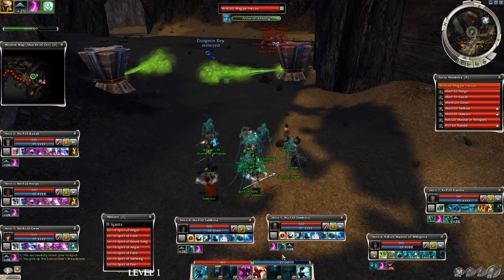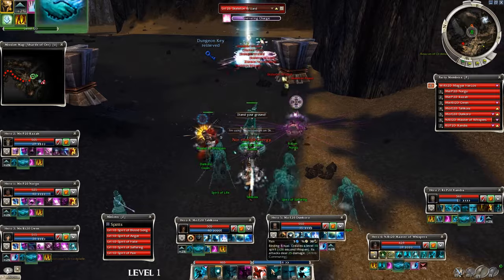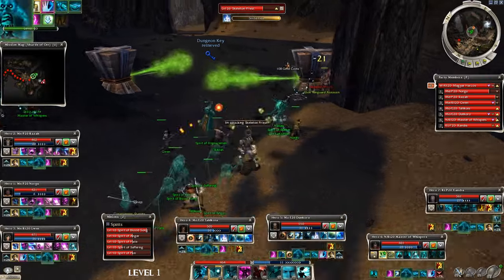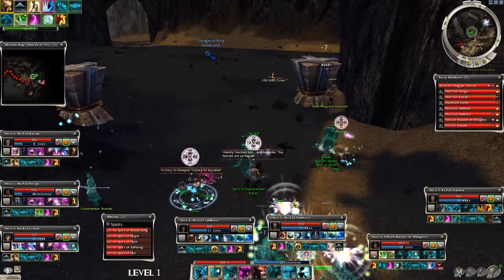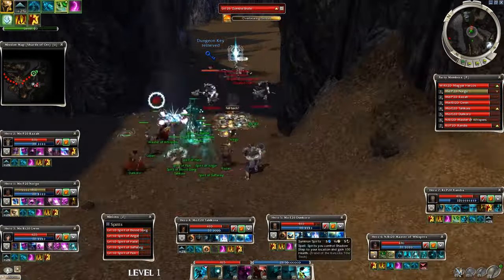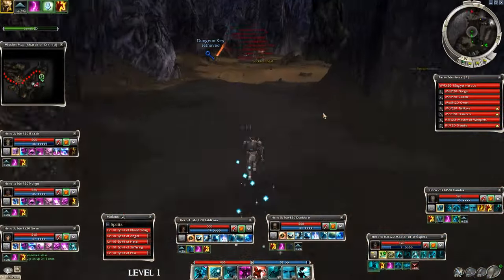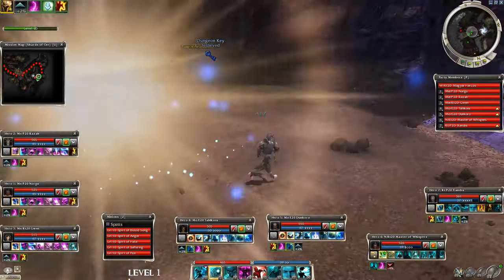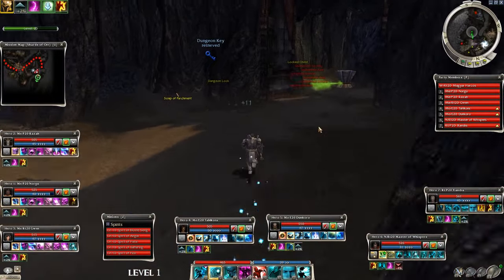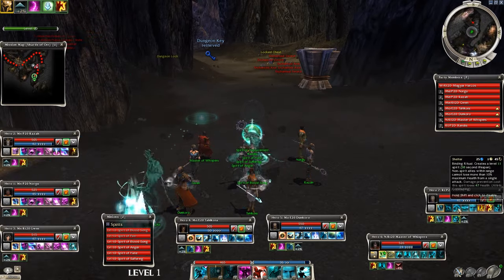Now some poison traps — don't go into them, let the skeletons come to you. See how deadly Ray of Judgment is, huge damage by the monk heroes. Avoid this portal, don't go through — this would take you to Gadd's encampment and you would lose all the progress you made so far. Another enchanted group: put down the defensive spirits and let them come, don't stand in the poison.